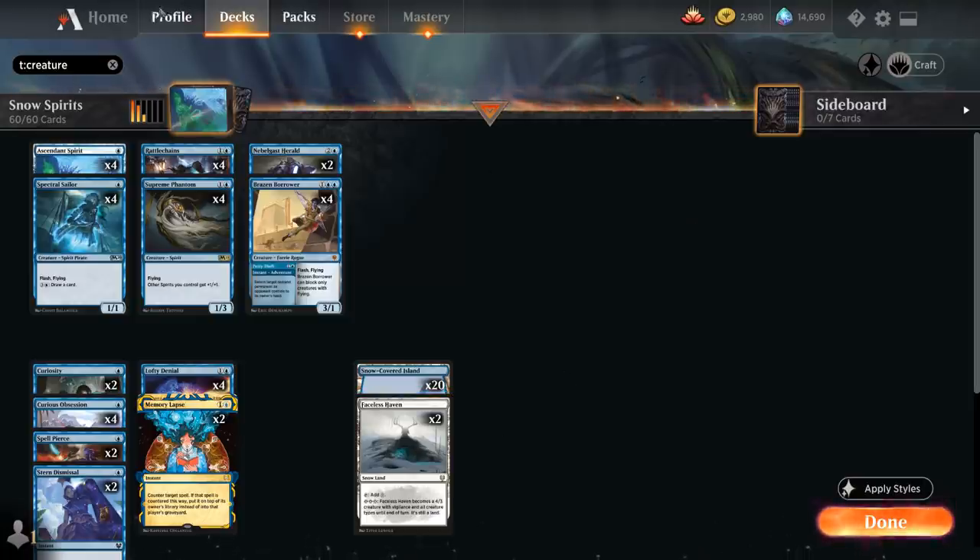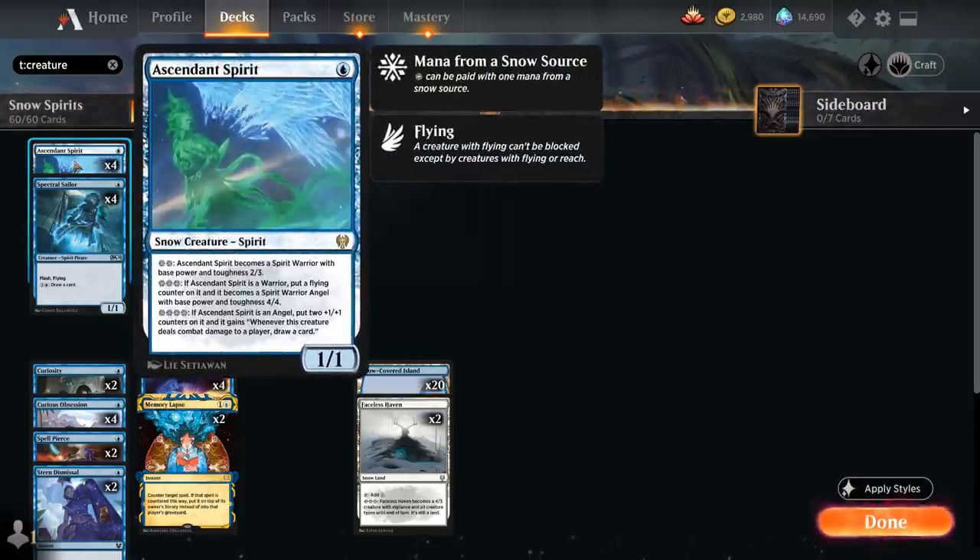Faceless Haven helps us activate our Ascendant Spirits, a 1-mana 1/1 snow creature spirit that for 2 snow mana turns into a 2/3 spirit warrior, then for 3 mana subsequently turns into a 4/4 spirit warrior angel with a flying counter on it. If it's an angel and we activate it for 4 snow mana it gets two +1/+1 counters, and whenever this creature deals combat damage to a player we get to draw a card — that ability also stacks so we can potentially activate it multiple times and draw multiple cards per attack.